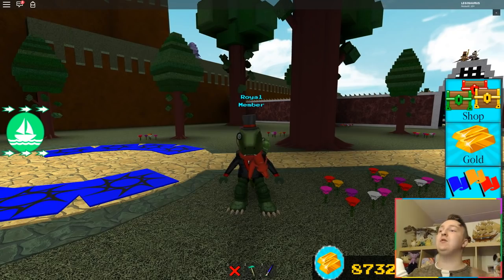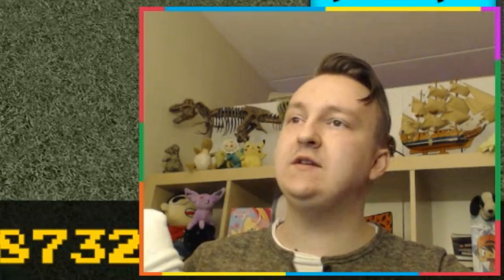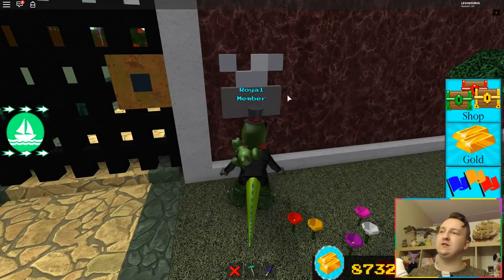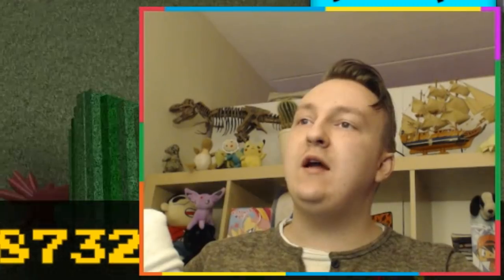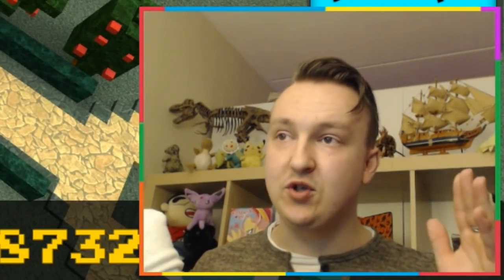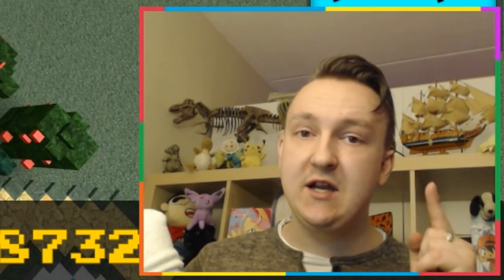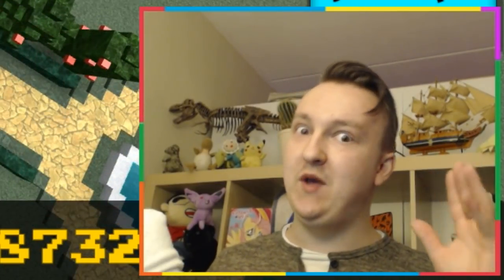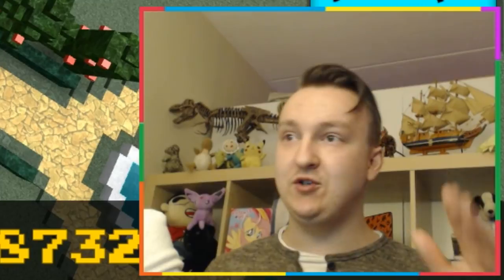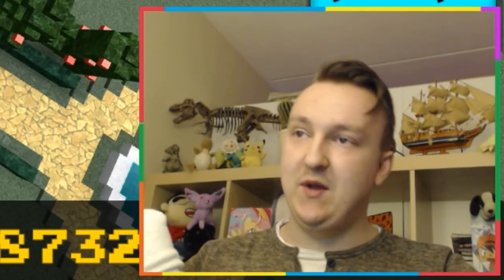Good day friends, today I'm back in Build a Boat for Treasure at my house in the blue team as always. Today it's time that we move — I think it's time we move to another team. The blue team is not the biggest team, so today I want to find out which team is the biggest, because I want to build my house as big as possible. I need the space, so let's go to all the teams and see which one is the biggest.